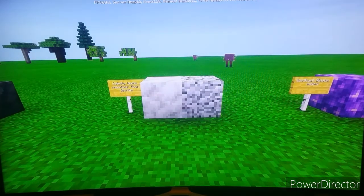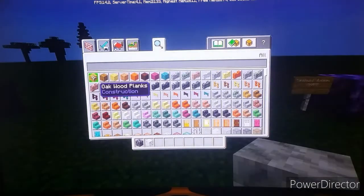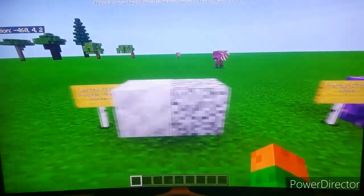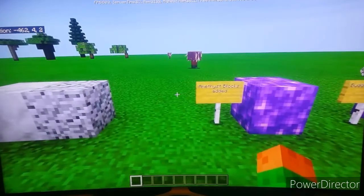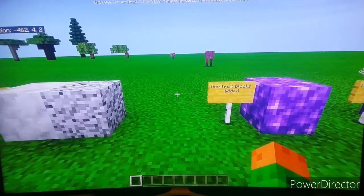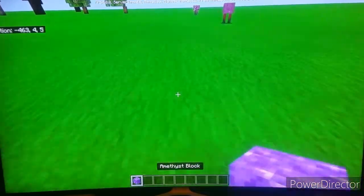Due to the Minecraft classic texture pack being enabled — I don't know why, maybe it's an error with the experimental world — the diorite doesn't have the new texture update it should have. Anyway, let's move on. Amethyst blocks have been added, so here is your amethyst block.